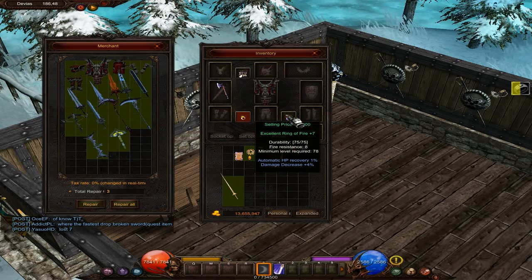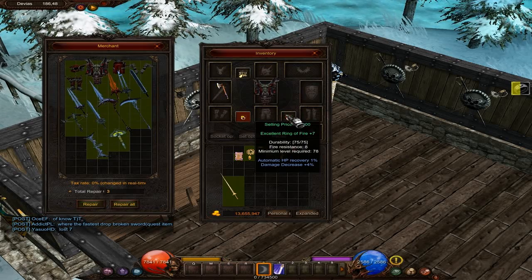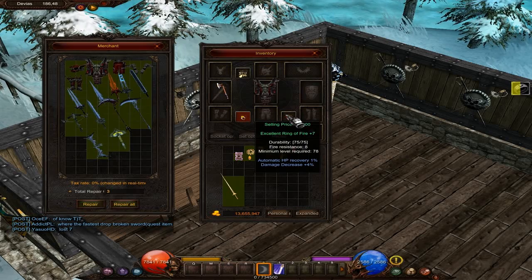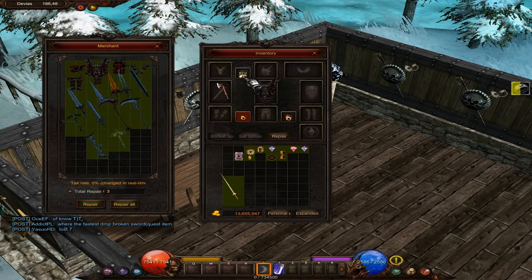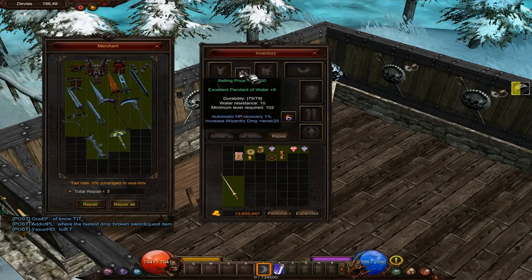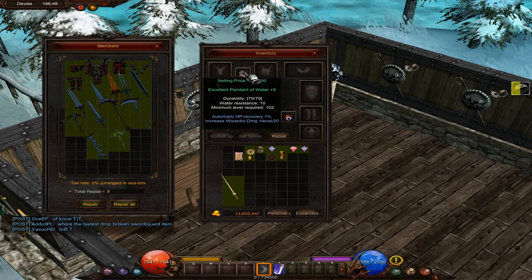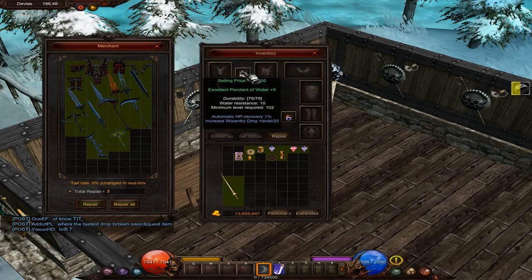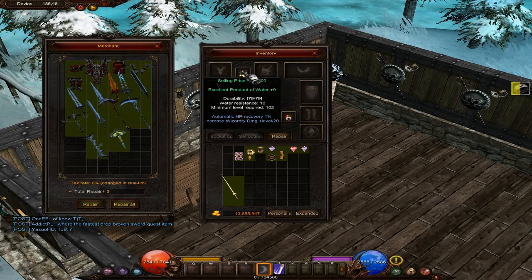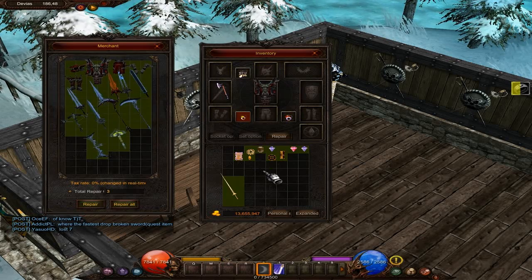The other day I found this ring from stuff that dropped out of boxes and candy boxes. It comes with damage decrease — just 4% less damage taken, which is awesome. This pendant we put on for the HP recovery. Wizardry damage doesn't affect the Dark Knight; that would be for your Wizard, Magic Gladiator, and Summoner. On this private server we're looking for damage increase percentage stats — that's what we're looking for.